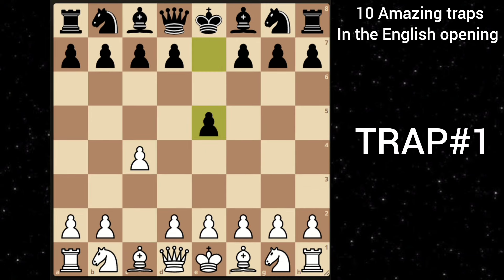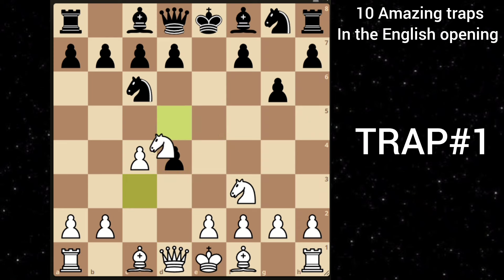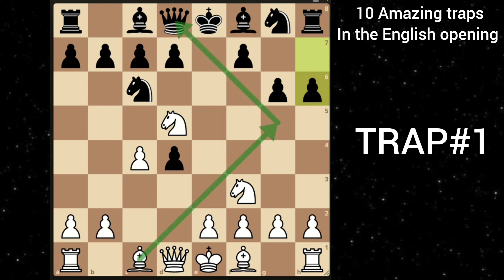After c4 e5, knight c3, knight c6, knight f3, black goes g6. Then you go d4, striking in the center. Black takes and here you can recapture, but instead you go knight to d5. Black goes h6, preventing bishop to g5.